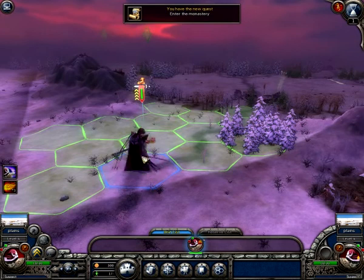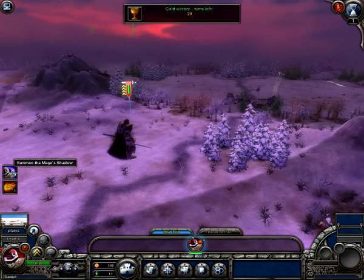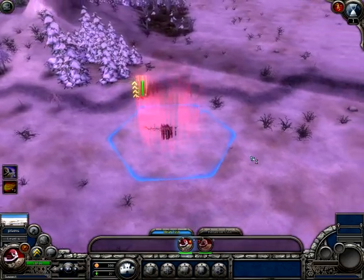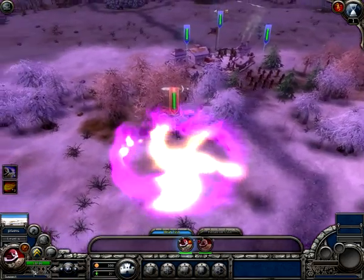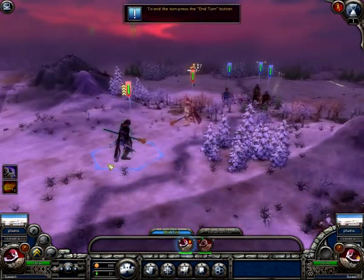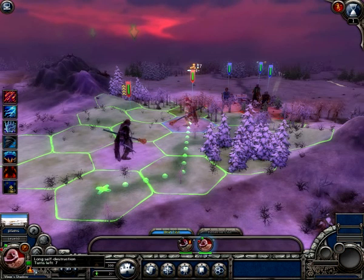So here's our suspect which is the mage, and here's our summon shadow spell which I'm about to cast right now. After casting that, normally you would notice that the suspect itself will have a destruction timer underneath. As it shows here, our suspect has no countdown timer and only the summon shadow has one.